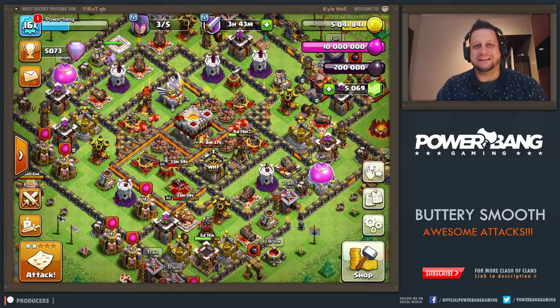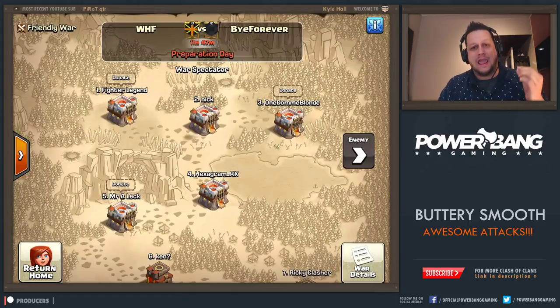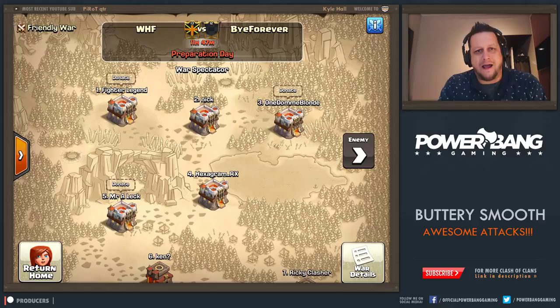What is going on guys? It is Power Bank coming to you live from the hotel room. We are back with another Clash of Clans video. Today we've got a match with Buy Forever. We've got CWL going on this weekend — make sure you tune in for that. I should be live streaming that, not sure what time yet. Stay tuned to my social media for more information. You can find my Twitter and Facebook links in the description below. So CWL week 3, WHF trying to stay undefeated against an always tough Buy Forever clan.